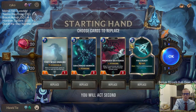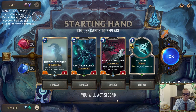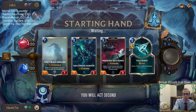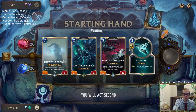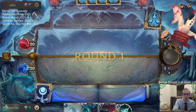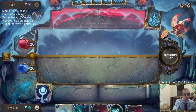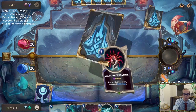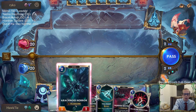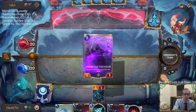I don't know what that extra patch download was about. We're going to mulligan — They Who Endure, question mark? I think I kind of want to keep They Who Endure actually, because this seems like a matchup where we may need to end the game very quickly. They'll probably be controlling the board and killing all our stuff, so They Who Endure could work out fairly well. Yeah, we already did patch 1.15 but just had another quick small download — must have been something small they had to patch.